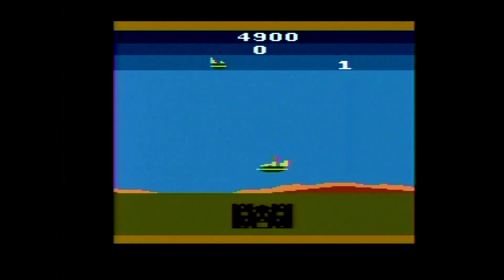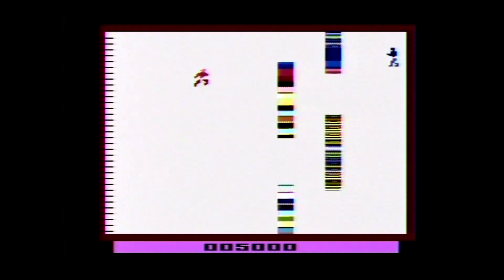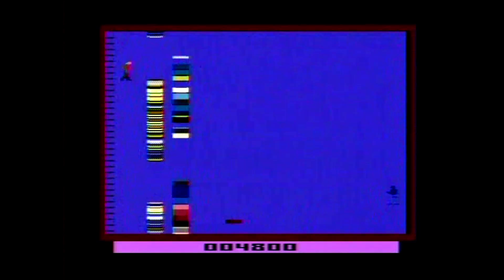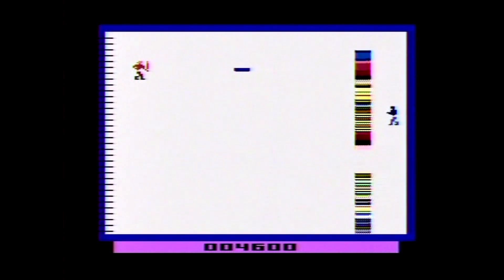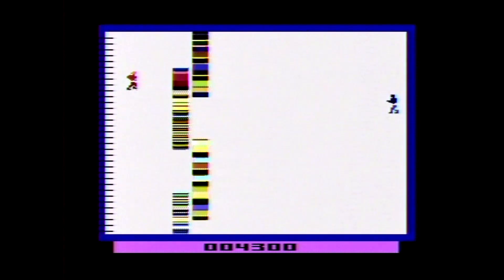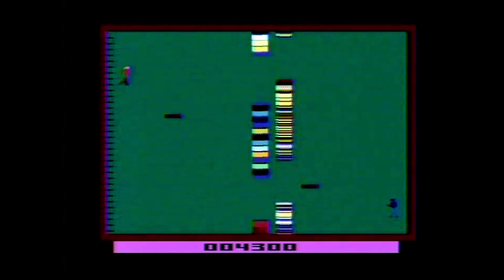Once you reach Castle Grayskull and hover over it, you get 100 energy units for any remaining Wind Raiders and move on to the next phase — a room with Skeletor and moving walls with openings. Skeletor shoots laser bolts; if one hits you, you get pushed back and lose 100 energy units. You can block them with your sword by pressing the button, which actually earns you 100 energy units. Touching the wall loses another 100 energy units, and you also lose energy units over time if you take too long.